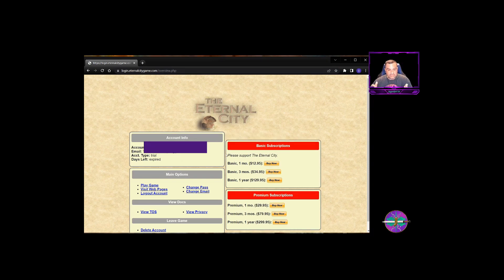That screen is going to give you all your account information. If you're doing this back-to-back and you just created your account, you're going to see in your account type that it's going to be 'trial.' What this means is they give you a basic account for the first 30 days of your playtesting — you should have 30 days left. It's basically to get you in and see if you like the game, kind of like a free month.